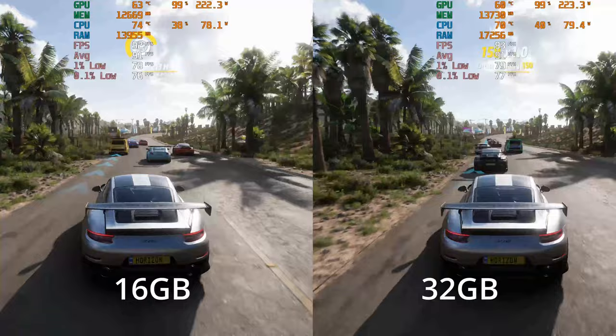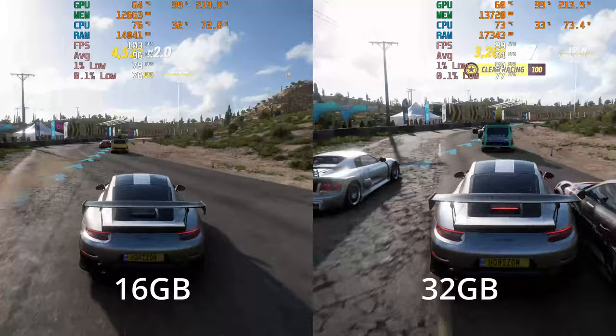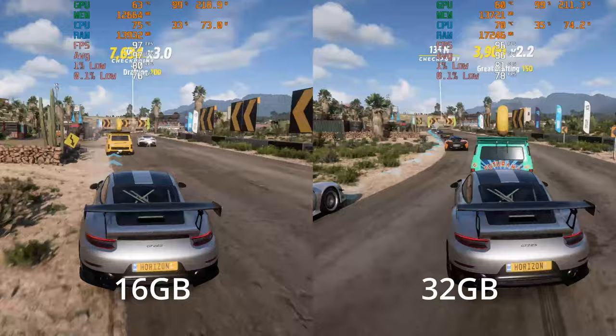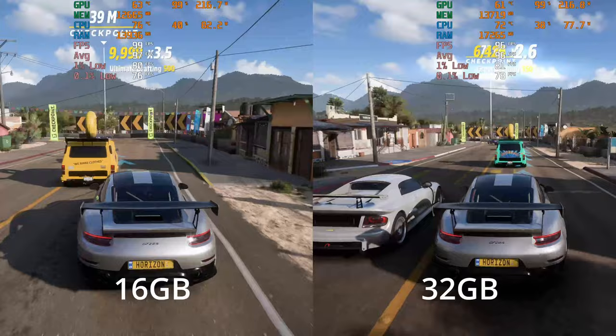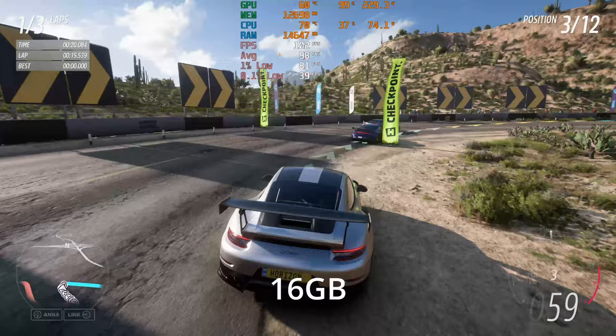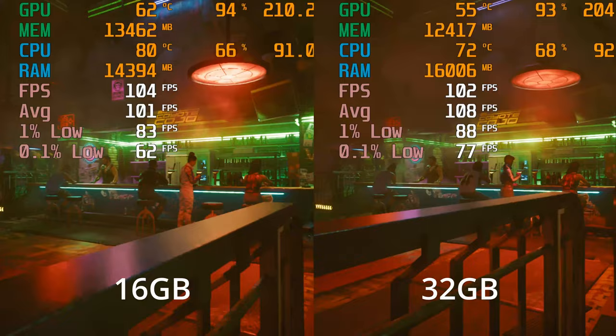Coming back to Forza Horizon 5, I did the same race on both the 16 gig and 32 gigabyte kits at 4K on the extreme setting. The numbers are very, very similar — average, 0.1% low, and 1% low all very close — and again we're GPU limited, which is the main thing preventing major differences. However, I did multiple runs and there was an instance on the 16 gigabyte kit where we were driving along and got a stutter that caused the 0.1% lows to dip pretty low — something I did not experience at all on the 32 gigabyte kit.